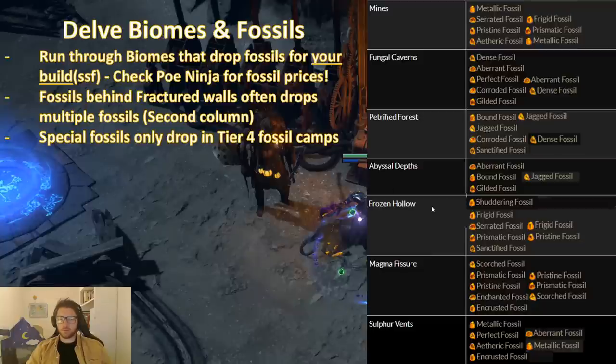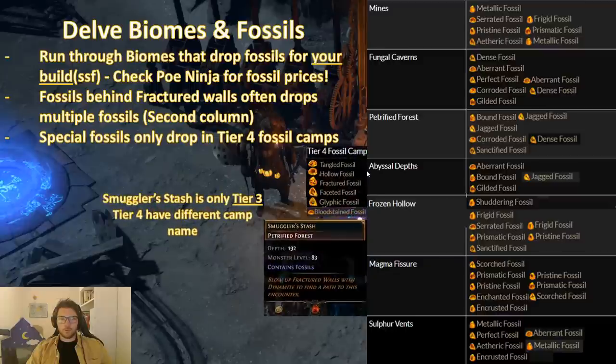If you are running a life elemental build, then running Frozen Hollow is very good, and Magma Fissure too because you can get the enchanted fossil, and you can get pristine and prismatic fossils. When you come into these fossil rooms behind the fractured doors, the fossils often drop two at a time. So for example, if you find a bound fossil you will also get jackal fossils from it. The same goes with perfect fossil, where you get aberrant, and corroded where you get dense — serrated gives frigid, pristine gives prismatic. That is very important because when you are running in Frozen Hollow you cannot get pristine fossil normally, but the prismatic fossil actually gives you pristine as a paired drop, so you will be covered by getting both the life fossils and the elemental roll fossils.